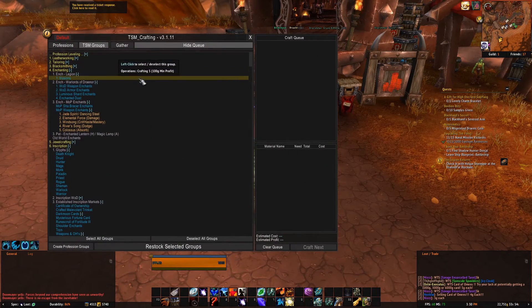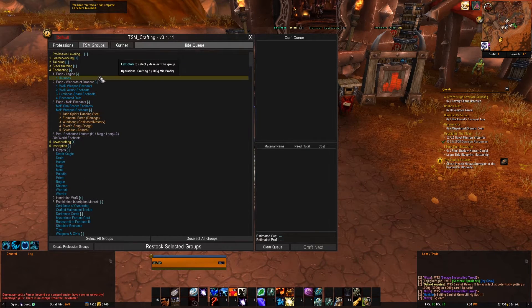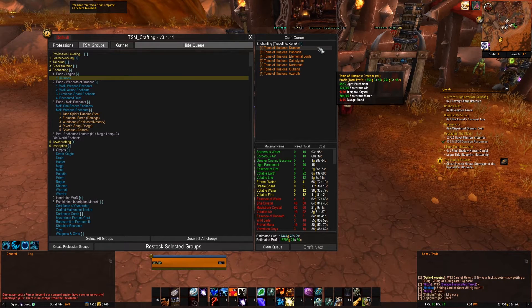Going back over here, you can have multiple select — right click to collapse, left click to deselect. I'm just going to do my illusions group. Hit restock selected groups. You can see here that I already have 4 Tomes of Illusion Draenor on my other character, but I do not have any Tome of Illusion's Pandaria right now.